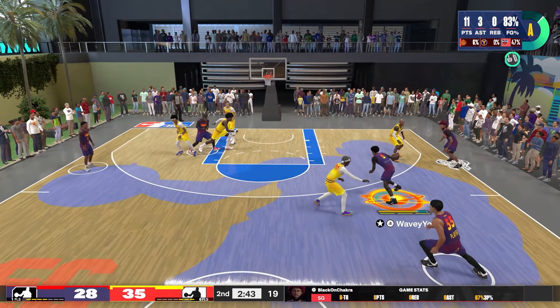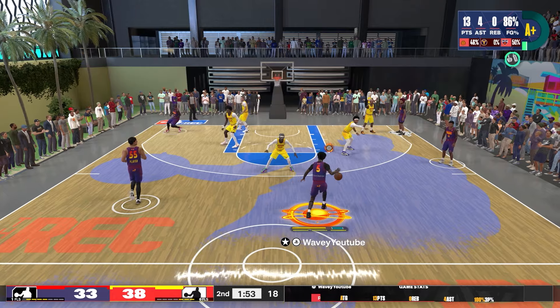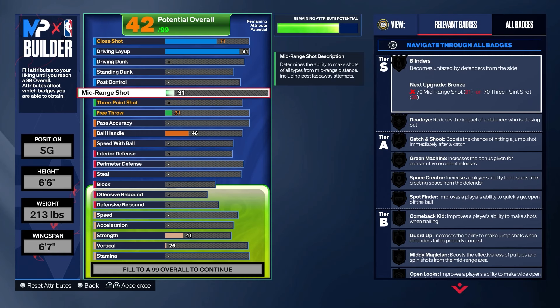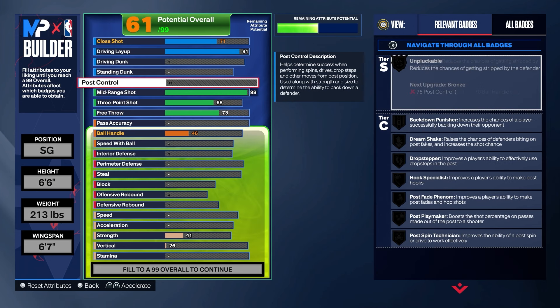Here are just a couple clips of me finishing at the rim. You can change out your layup style too — you can always go to the floater. You also get really good animations: cross, back over to the left, hop step — just a smooth layup.